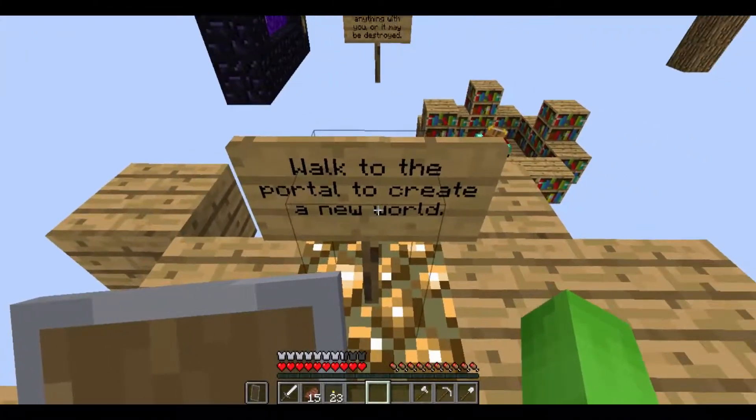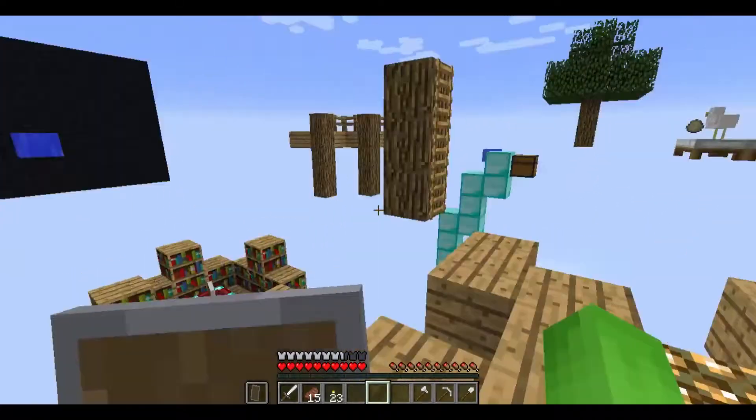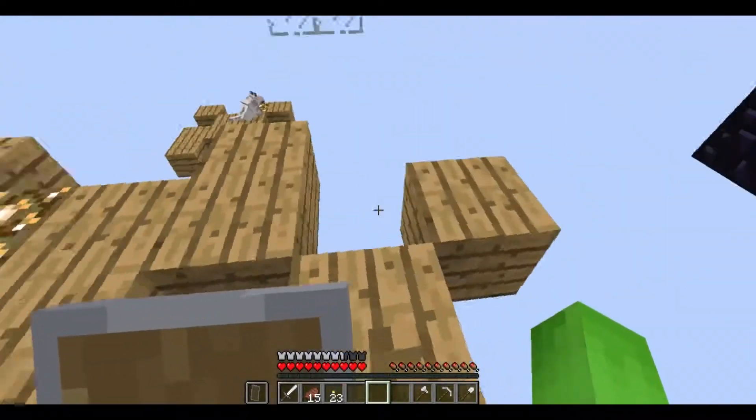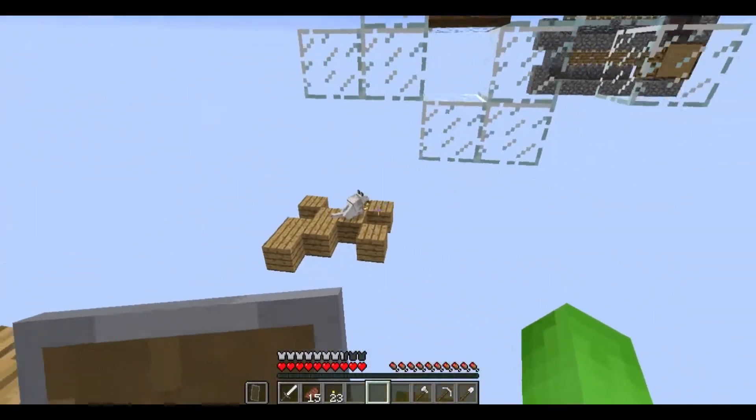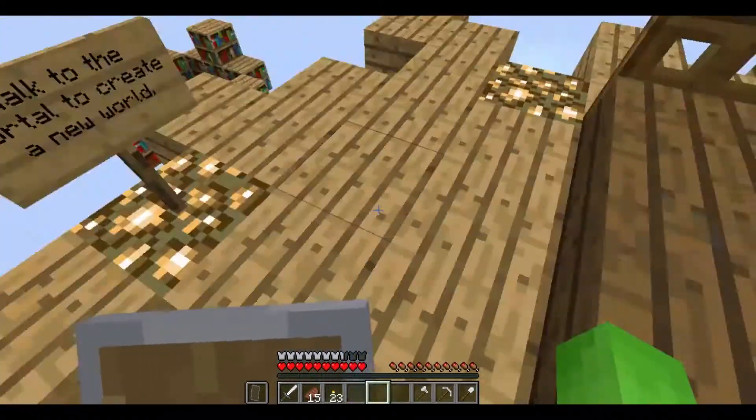Walk to the portal to create a new world. But I want this world back. I want to create a new one. Smitty, I can't get over to you, but take some blocks.